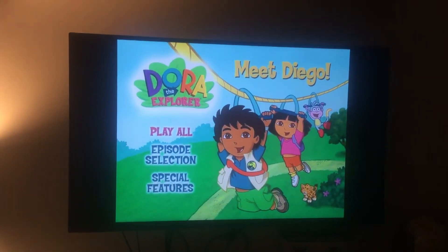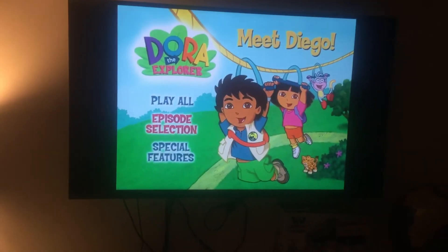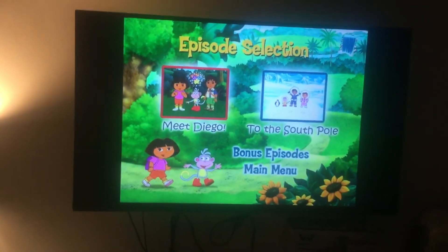First up we have Play All. There's Diego, Dora and Boots, and Baby Drop. Next up we have Episode Selection. Episodes are Meet Diego and To The South Pole.